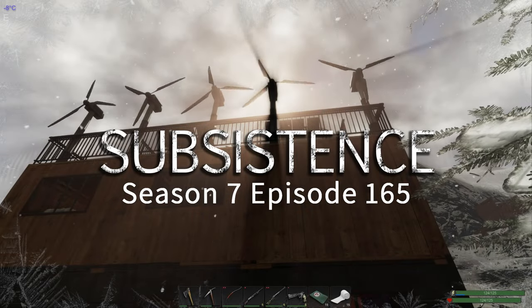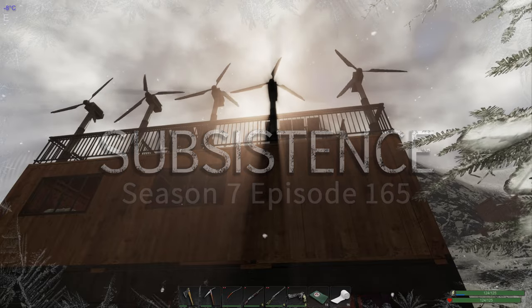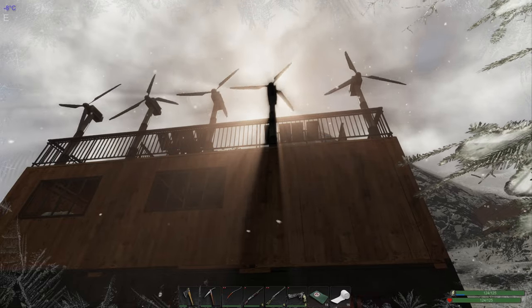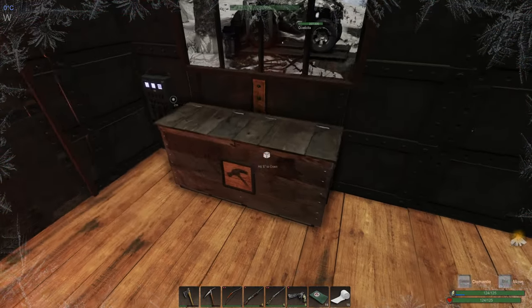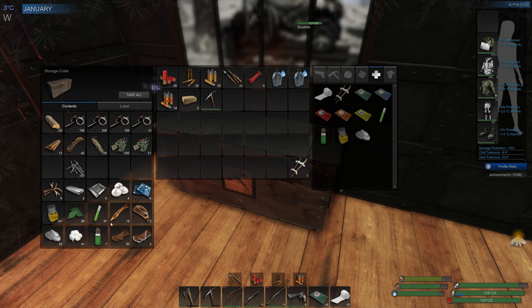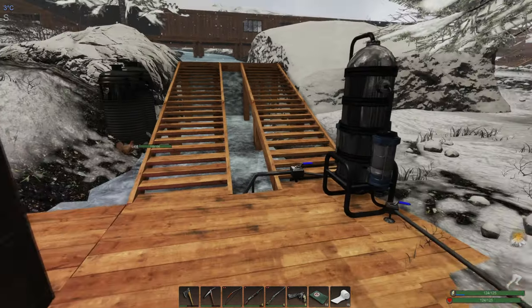Hello and welcome back to Subsistence. Another beautiful day - we've got light snow right now and it's a pretty nice sunrise. Doing a little bit of tidying and crafting. Just made some more medicinal tonic. We're good for health kits and bandages, everything is pretty well repaired. Just crafted up a pickaxe and got a couple of fuel bricks.